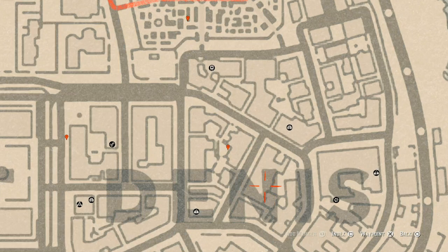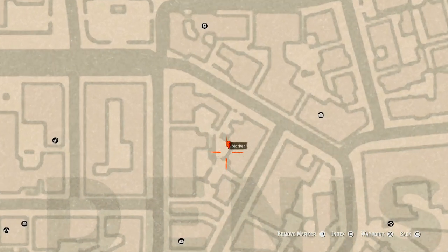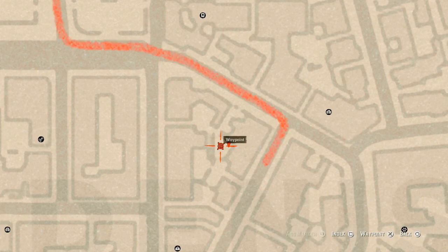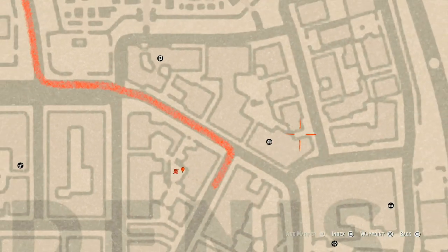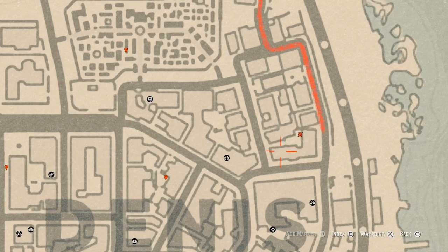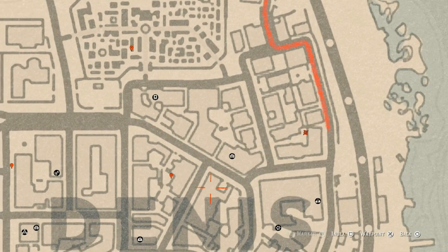Let's go down to our next marker, which is another tarot card. This tarot card is a Four of Cups, right here on a crate or a stack of boxes in this area. There's also a fountain with a light pole in the middle of it right at that location, just so you guys know exactly where you are. There's also another tarot card over here but I can't remember exactly which one it is.